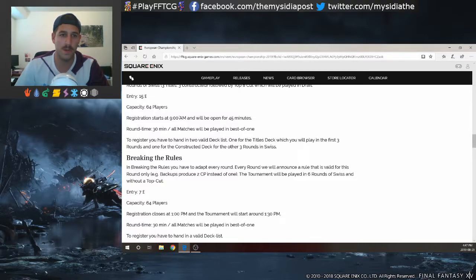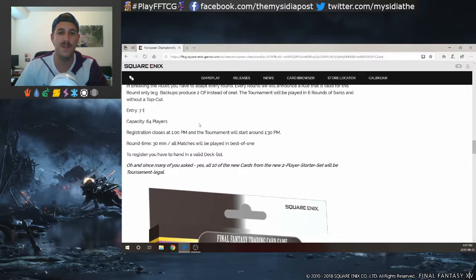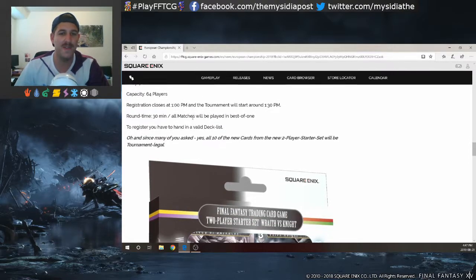The second side event is called Breaking the Rules. In this format you have to adapt every single round - each round they announce a rule valid for that round only. For example, 'backups produce two CP instead of one.' The tournament is played in six rounds of Swiss without a top cut, also 64 players, seven pounds entry. You craft your deck beforehand without knowing what the broken rules will be, so you have to hope they apply to your deck.